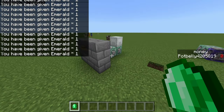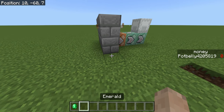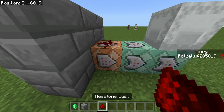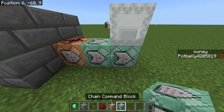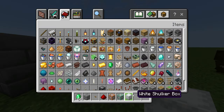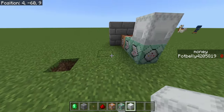Over here it's going to be how to set up kits. It's actually pretty simple — all you're going to need is a block, a button, a little piece of redstone, one command block, one chain command block, two chain command blocks, and a shulker box.